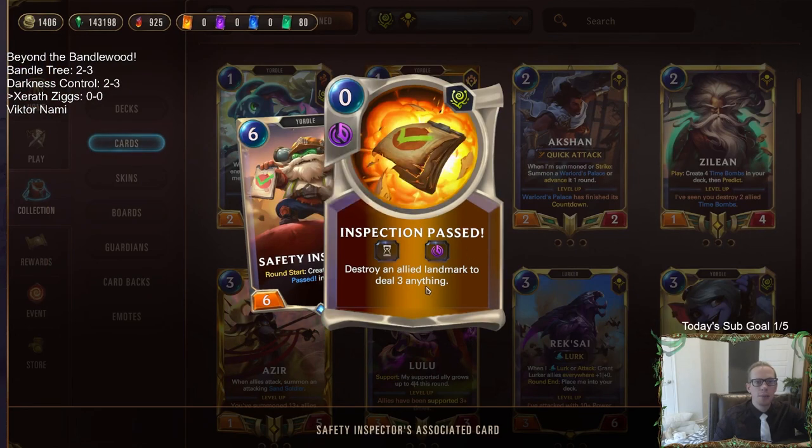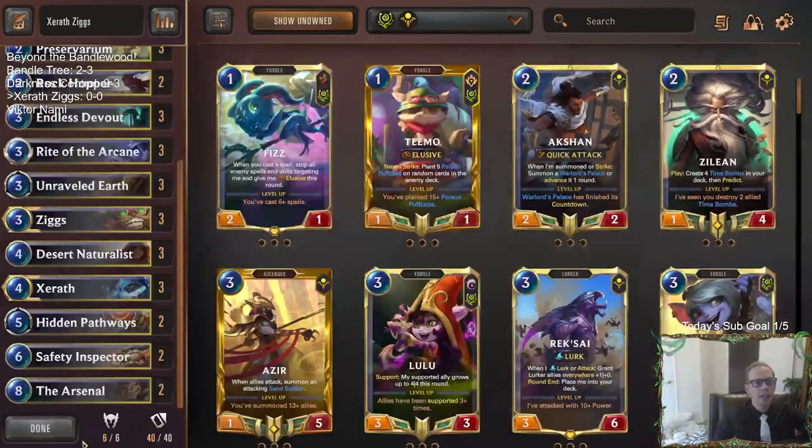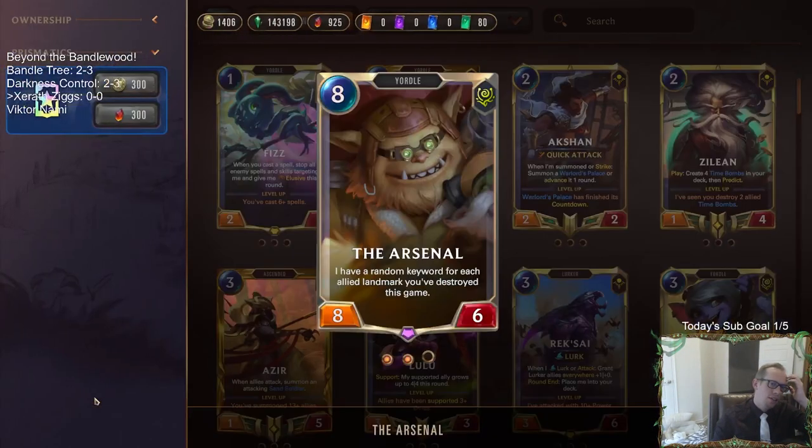Safety Inspector's Round Start creates an Inspection Past, destroys a landmark, and does 3 to anything - could be a Nexus or any unit. And finally the Arsenal at the top end. I'm super excited about the Arsenal because we're going to be destroying lots and lots of landmarks. It has a random keyword for every ally landmark you've destroyed this game. That is ridiculous - it could be insane. It's very possible we could destroy like 6 or 8 landmarks by the time we play the Arsenal.